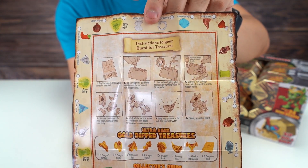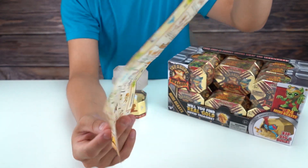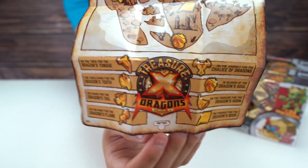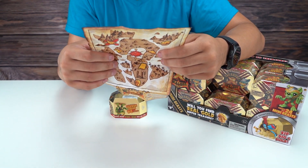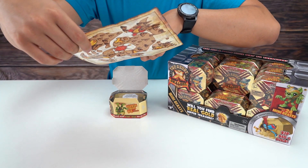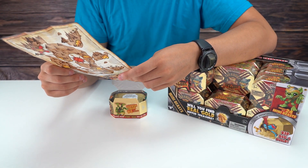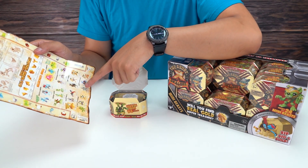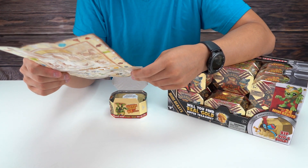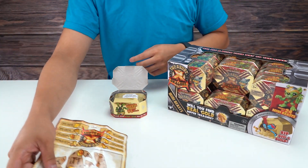I'm going to give a close-up here so you guys can see. Check that out, and here's the back side. So the top part is instructions — there are ultra rare dipped treasures, and around the edge it has some common treasures as well. There's a collector's guide with the different types of figures, which is pretty cool. Some of these look awesome — I'm really curious to see which one we get. There's a map on the back showing the different types of gold treasure.